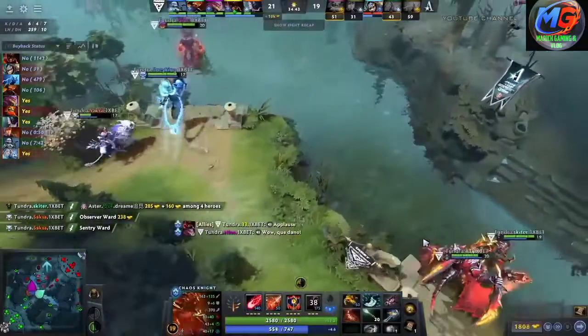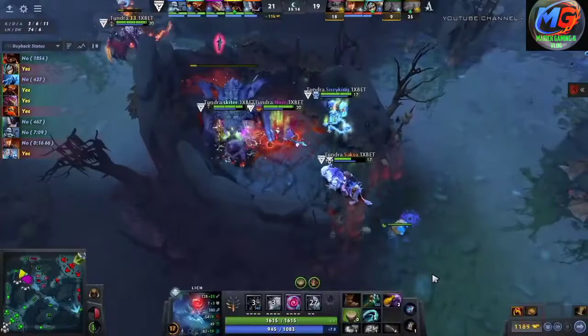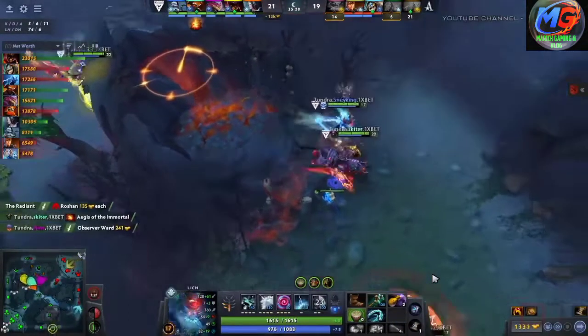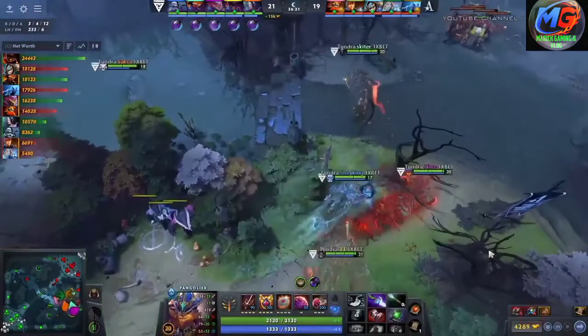And at a very important time as well — Roshan is up. But Saxa forces that leap and Dark Pact runs away. Now it starts getting a little weird for them and they need to get the hell out of here. Tundra are on the hunt for Aster once again.